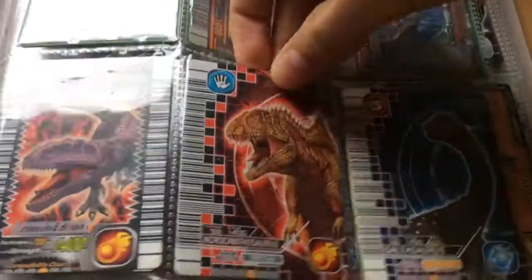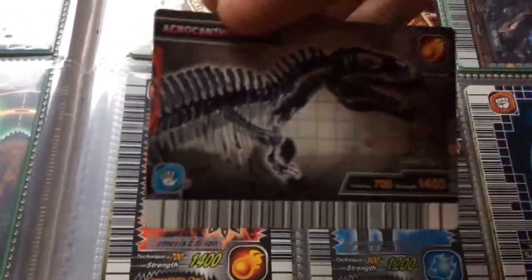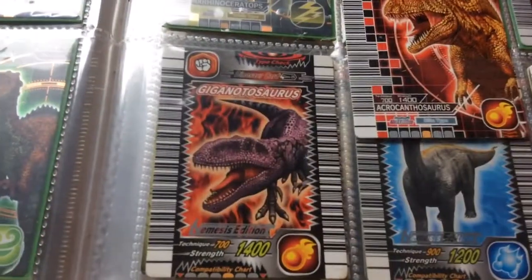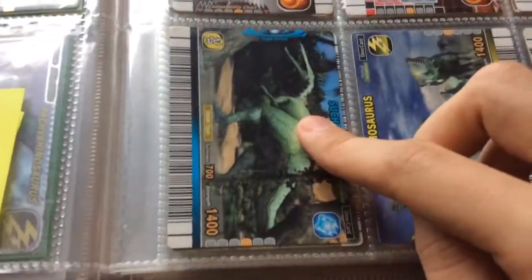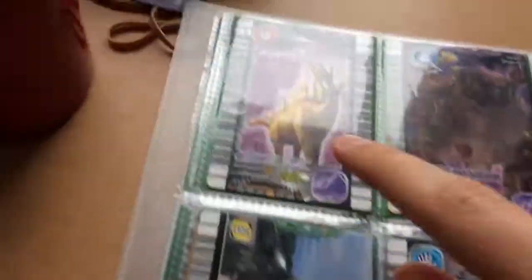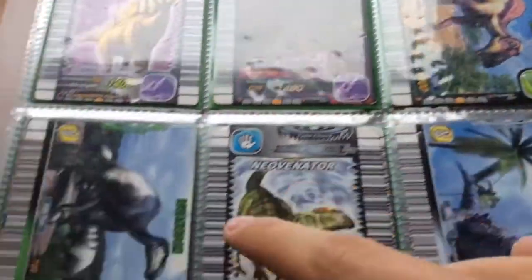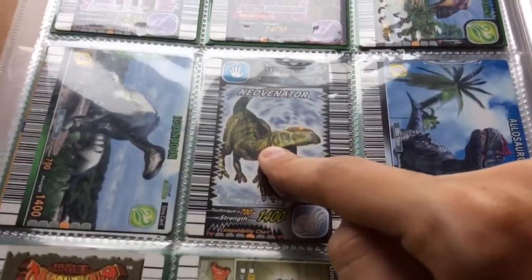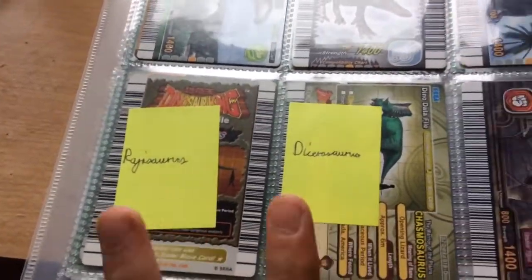So we have Diplodocosaurus, Acro — and I do have a Fossil Acro — Saltasaurus, Suchomimus, Chasmosaurus, Triceratops, Kentrosaurus, Ankylosaurus, Maisaura, Iguanodon, Neovenator, and Allosaurus. I'm missing these two dinosaurs.